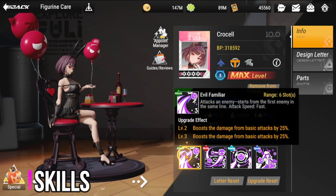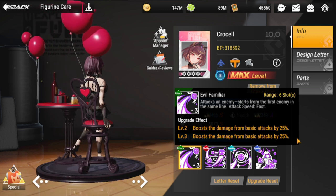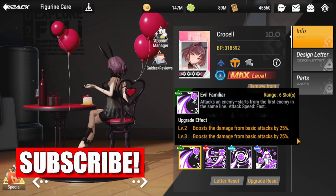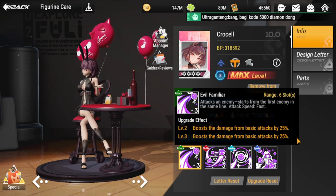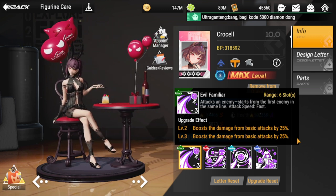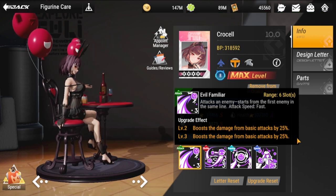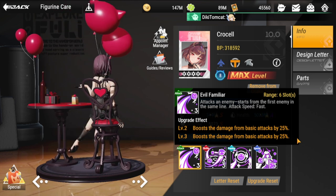Starting with her basic attack: Evil Familiar. Range is six, lots, attacks an enemy starting from the first enemy in the same line. Attack speed is fast, so no need to boost her attack speed — that will be sufficient enough. Level two and three boost the damage from basic attacks by 25 plus 25, for a total of 50.